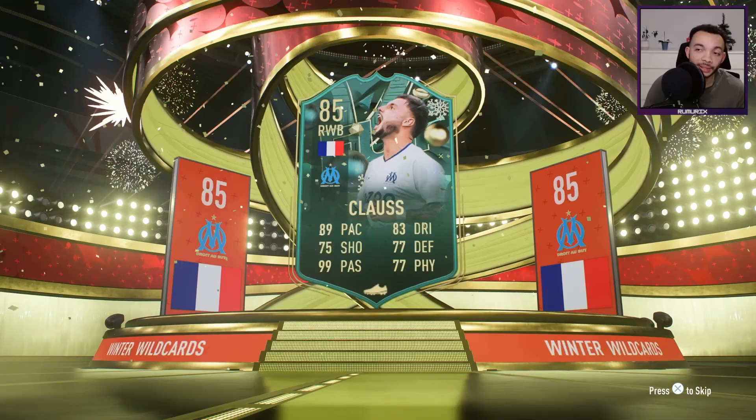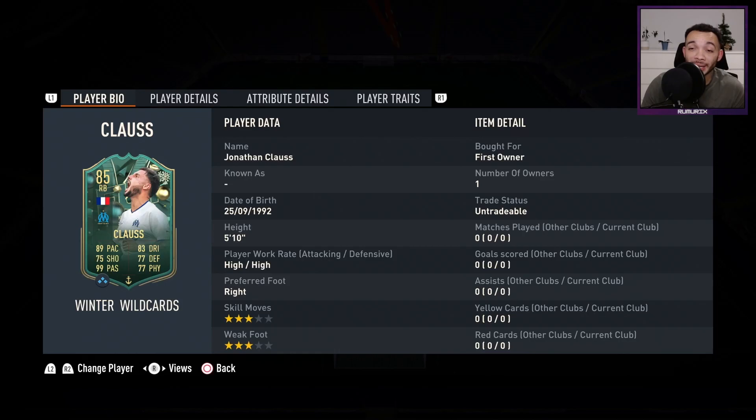Ho ho ho! Rummits here and welcome to a FIFA 23 player review for 85-rated Winter Wildcard Jonathan Claus.